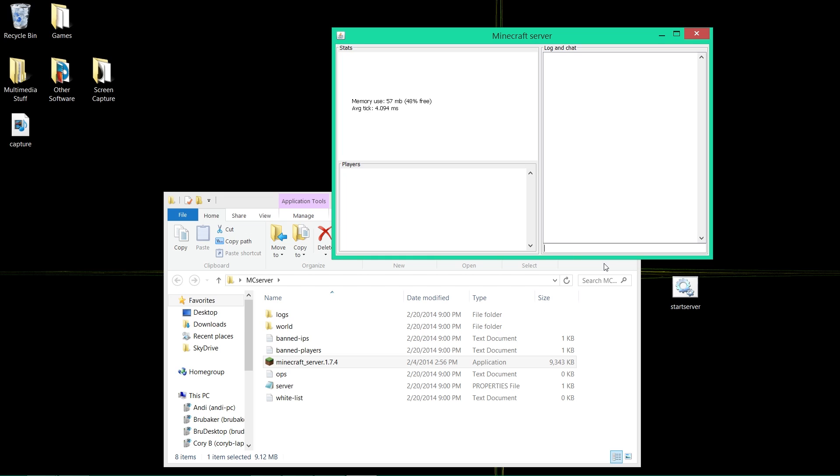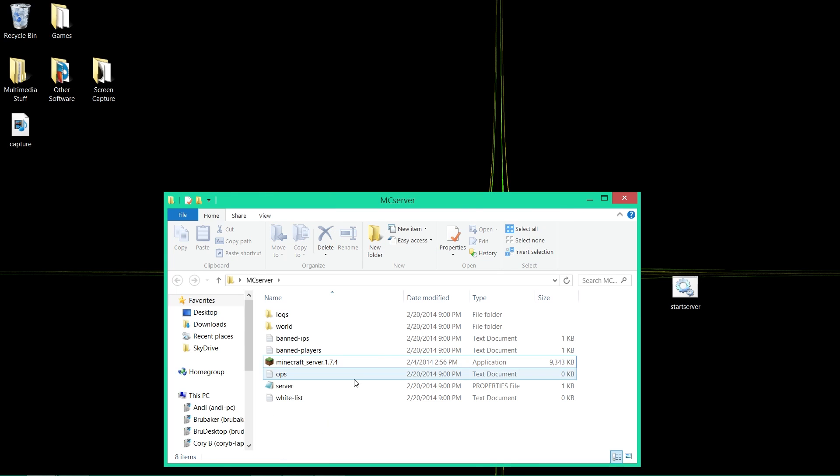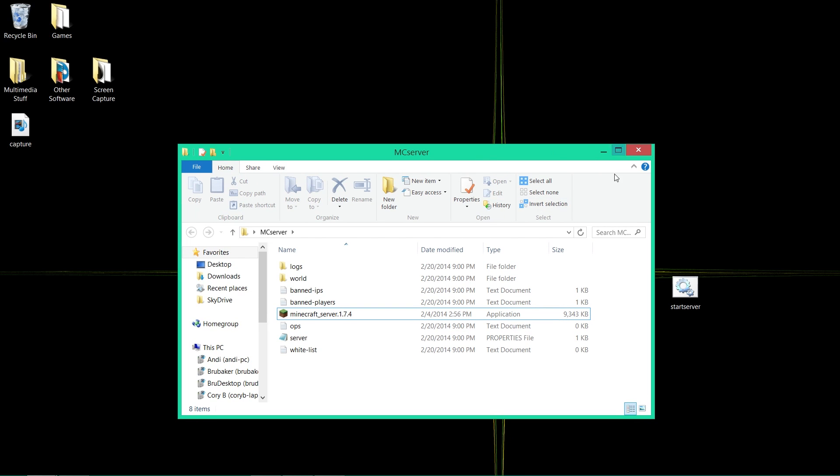Once it's done, type in /stop and hit enter — it will close itself. You do not want to hit the X or click exit, because that can damage the world it's trying to create. So just type /stop.